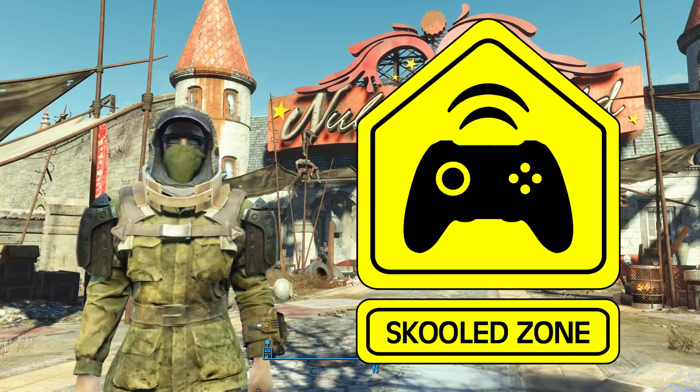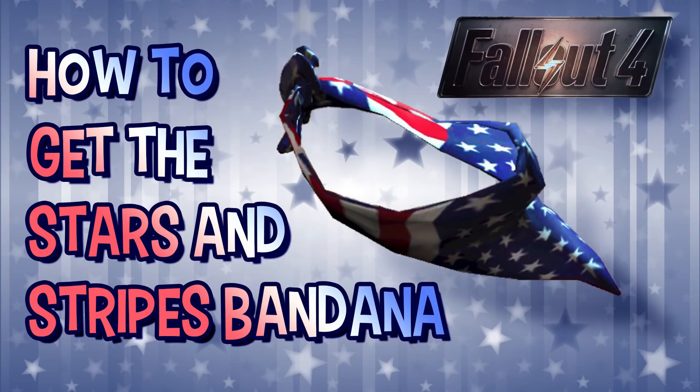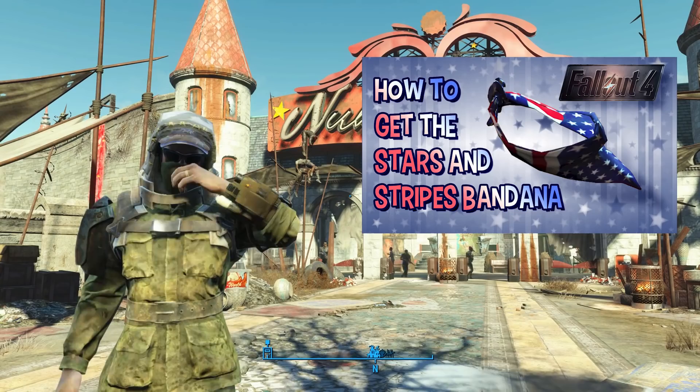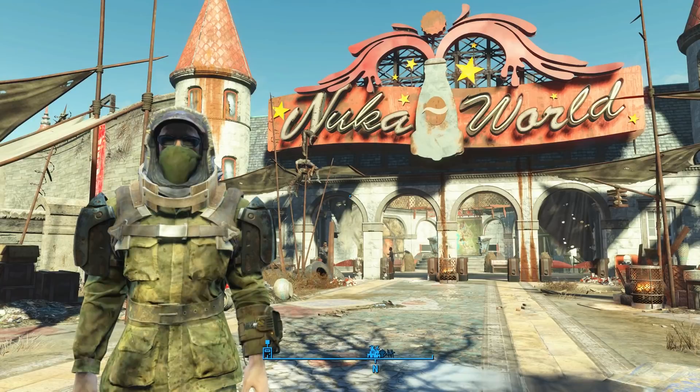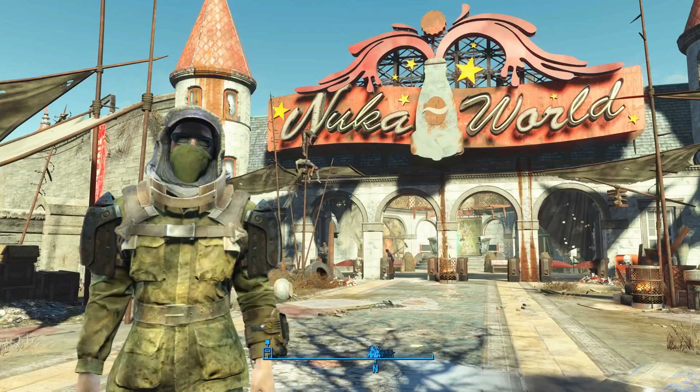What's up my friends, and welcome back to another Fallout 4 Tips and Tricks video on the Skooled Zone. About a year and a half ago I made a video on how to get the unique Stars and Stripes bandana. That video has done pretty well with about 13,000 views so far and only 5 dislikes as of the posting of this video — that's a pretty stupendous ratio if you ask me.